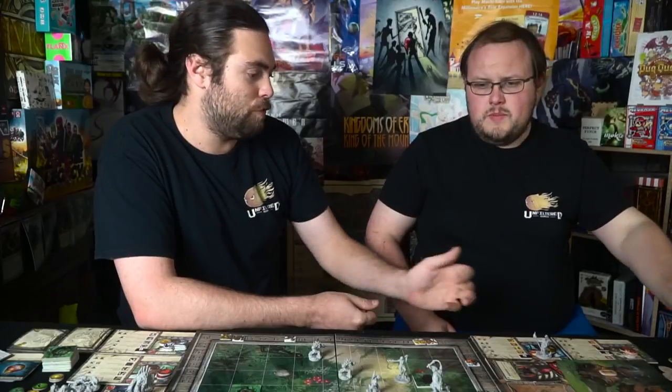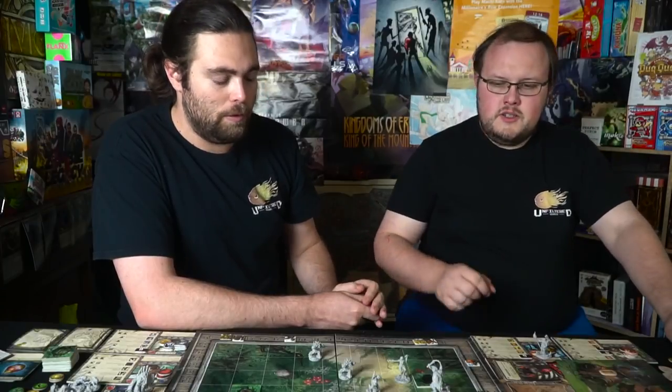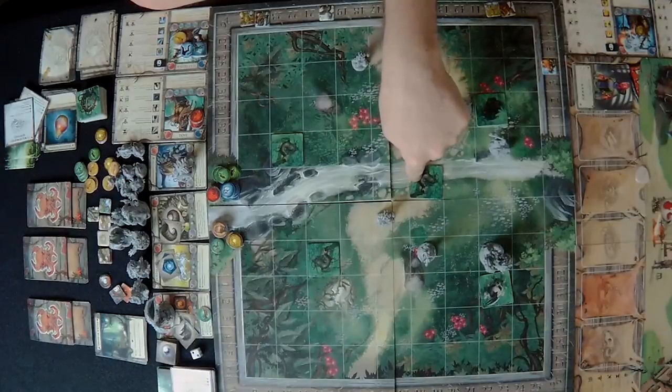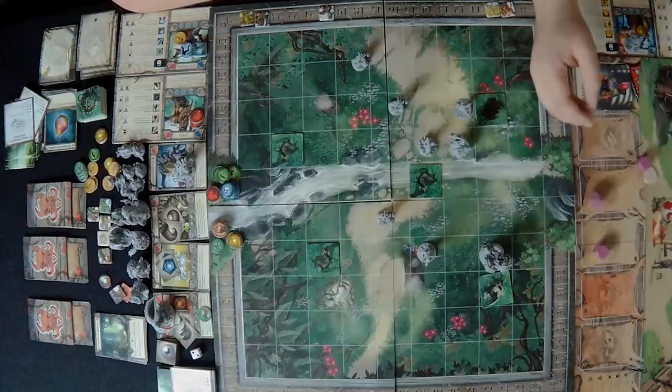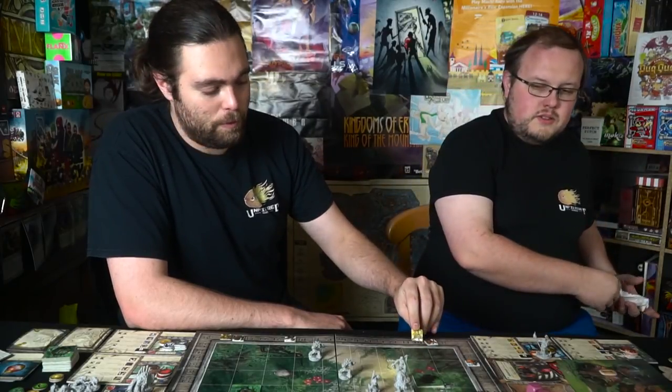It's our turn again. Zaxos lost his turn anyway, so we use his action. I move one, two, three spaces and attack with three dice. Five physical damage hits the effigy — it has zero defense so it goes from 10 to 5 HP.